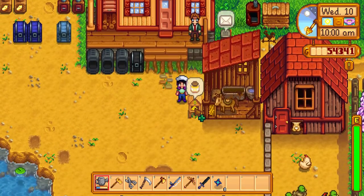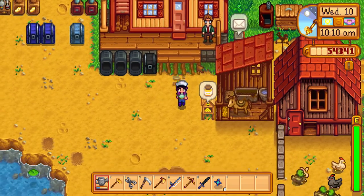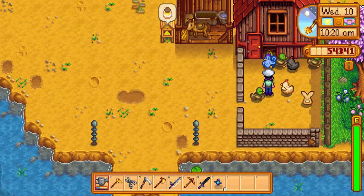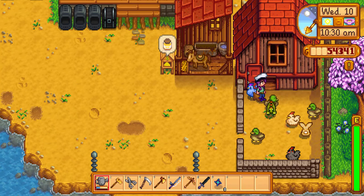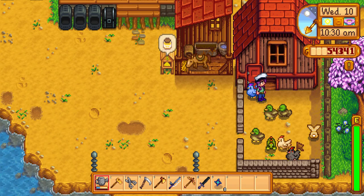This is my husband — I ended up marrying Harvey this time. I have my honey here, my horse stable, and a male horse down here. The fence is mostly for aesthetics. I have a void chicken, a blue chicken, three ducks, a dinosaur, two white chickens, and a rabbit.